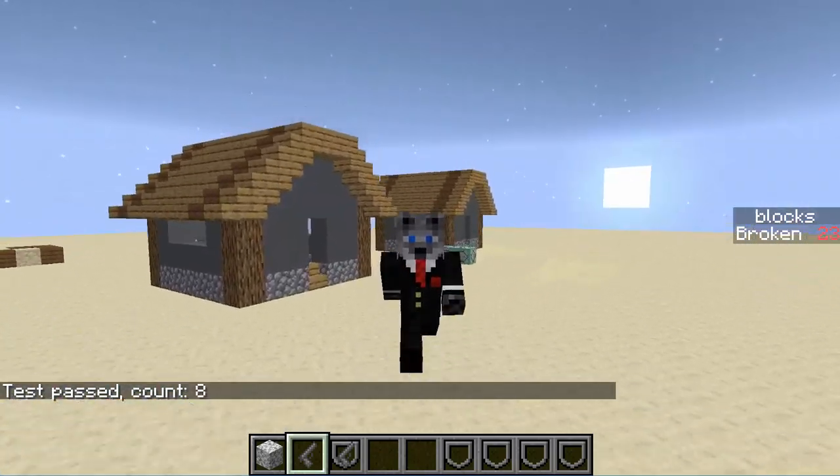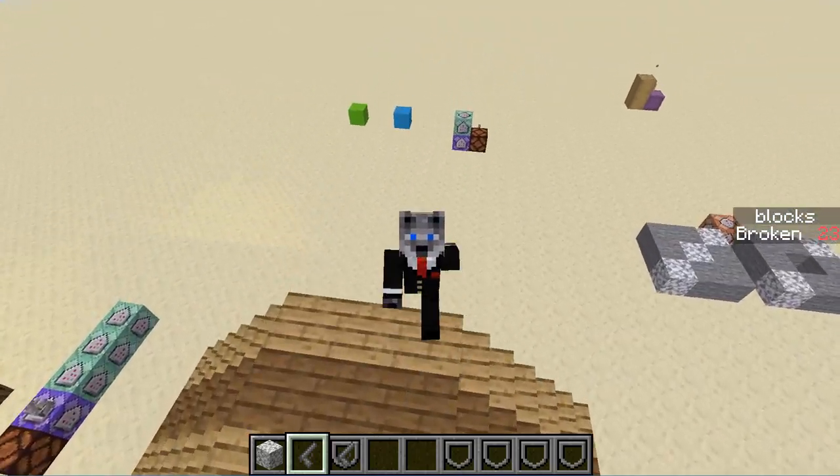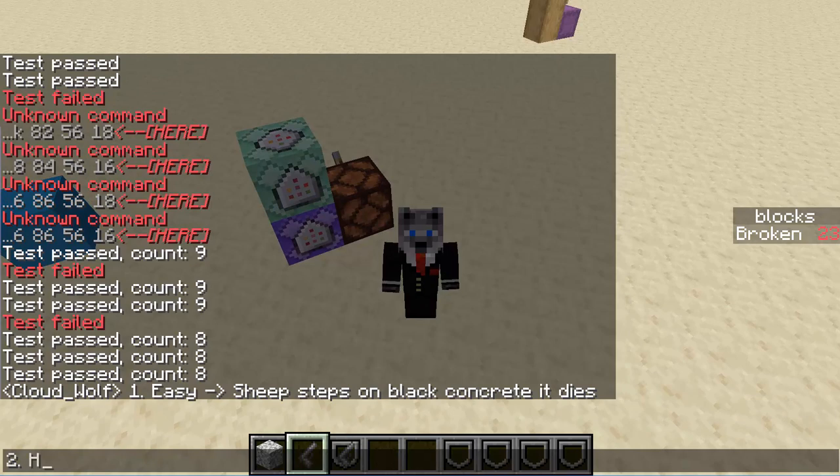Now let's dish out some challenges because I know you guys have been missing that. There are going to be two challenges this week — they will be in the description in a clearer form. The easy challenge is going to be: make it so when a sheep steps on black concrete, it dies.